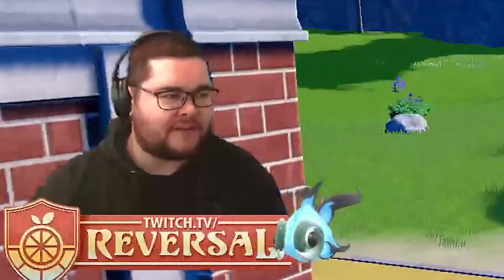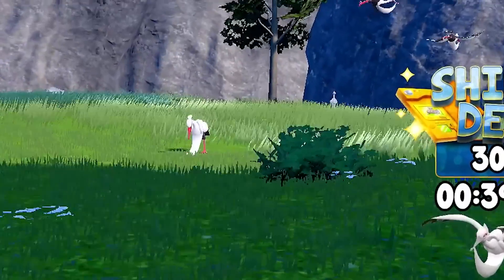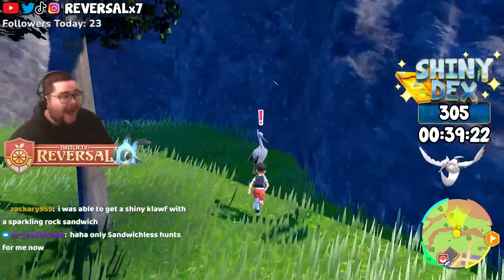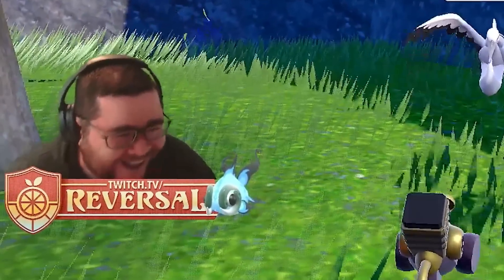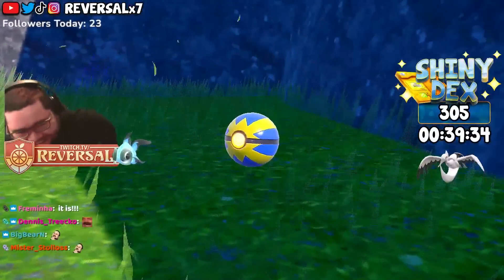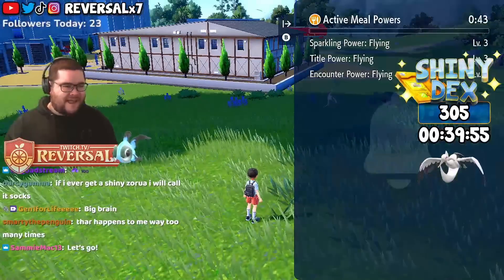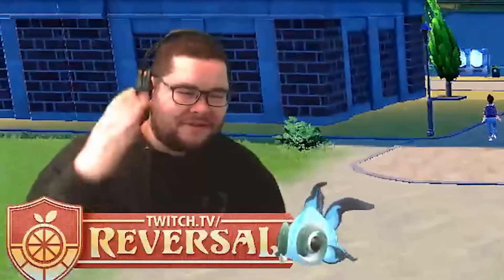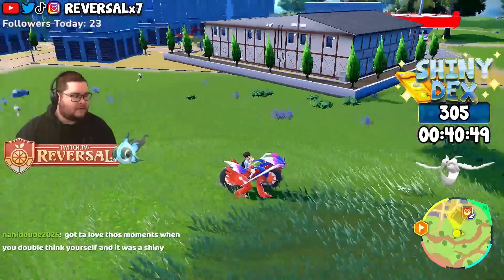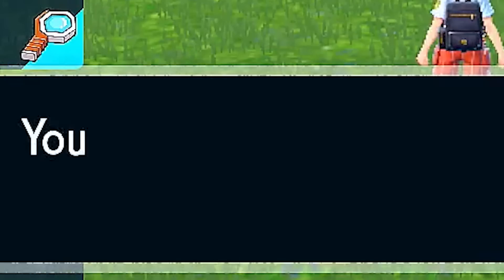That one in the distance looks like a shiny — but that's just the sunlight. You see that in the distance? That looks like a shiny. Oh, that's because it is! I have got 40 seconds left in the sandwich. I'm so happy we got a shiny in both locations. Okay, there we go. It's done. We did what we were supposed to do — we got the shinies. Let's save the game. We got two shiny Bombirdeer.